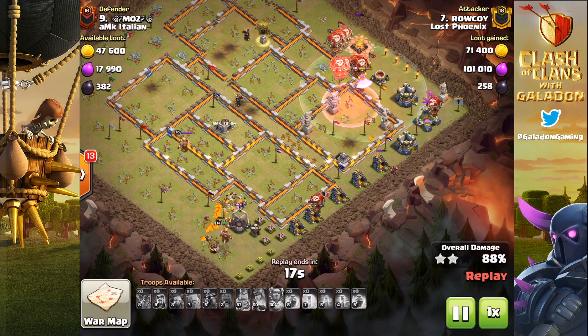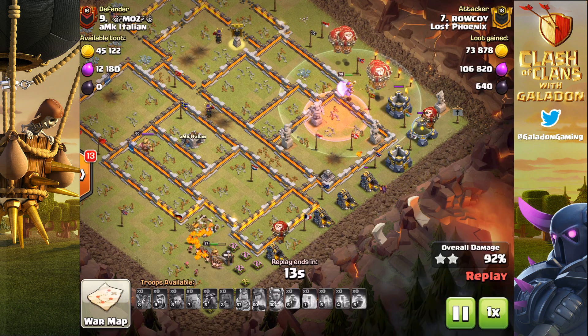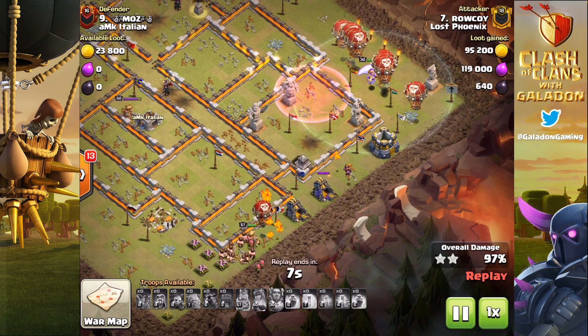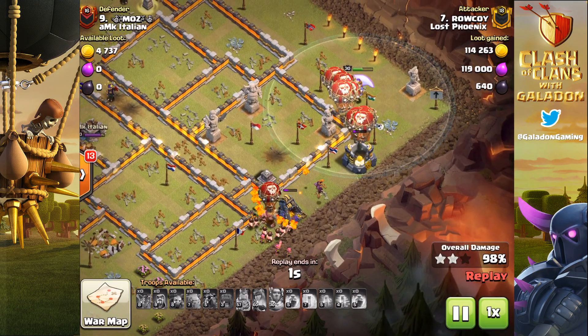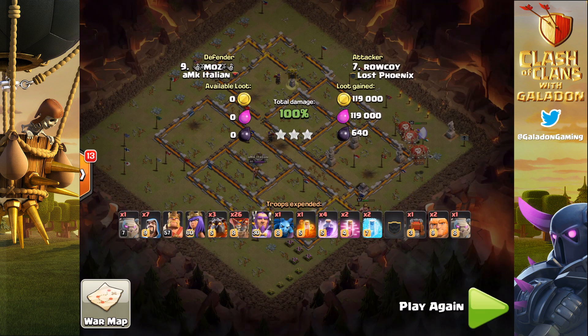He's got a couple of extra balloons as a cleanup crew on the bottom left, plus the Barb King and the lava pups. First try for Raokoi as he picks up another triple in clan war using the Grand Warden to defuse the Giga Tesla bomb.